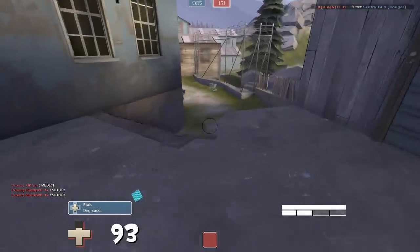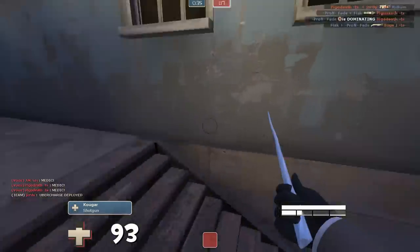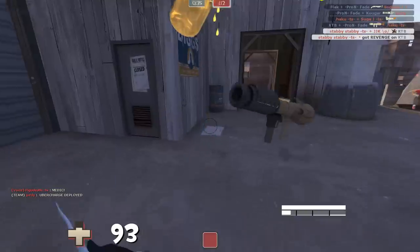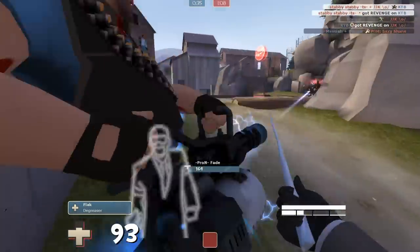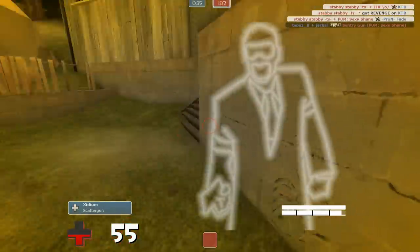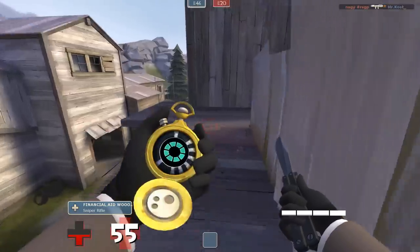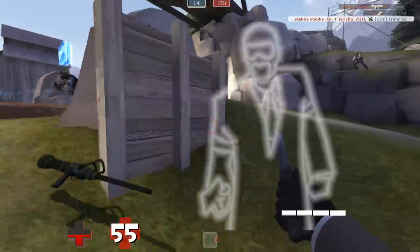Here I decloak in plain sight for the blue team to see, then go a direction I'm not actually intending to go, just to give them a false sense of where I am. I go ahead and take the soldier pick because I'm using the Dead Ringer and he won't know right away that I did it. Then I go for the heavy pick instead of the medic because the medic had just popped crits and I want the damage to stop — though the medic is usually the golden pick.